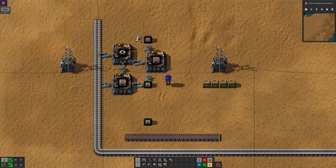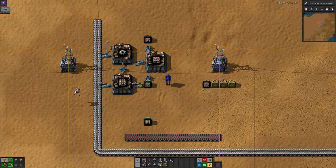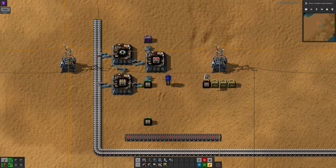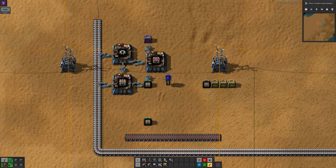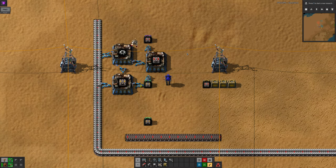The final type of chest is the purple active provider chest. I don't personally use these very much and tend not to have a need for them. They're similar to red chests in that logistics bots and construction bots can take stuff from them. However, they actively want to get rid of their contents rather than just making them available, so anything you put in one of these chests will be taken away and put into any available yellow chest as soon as possible.